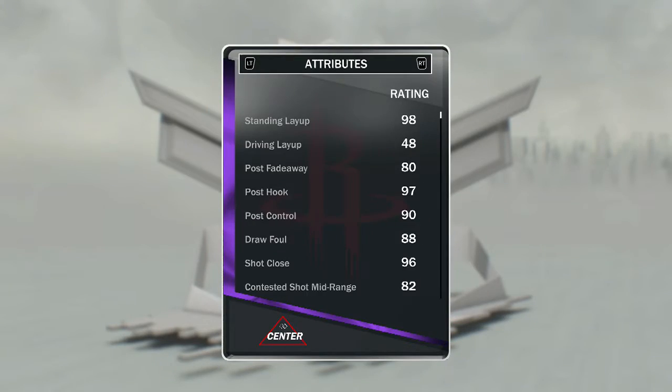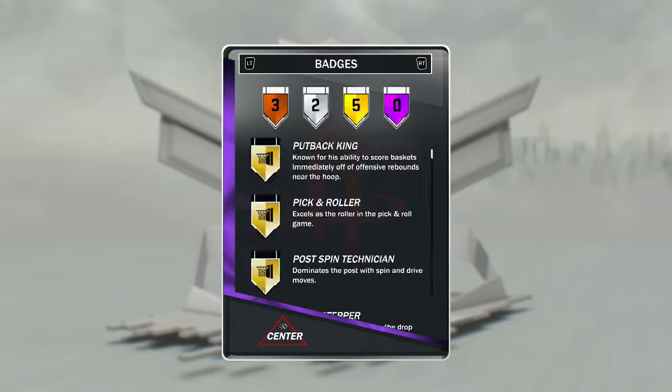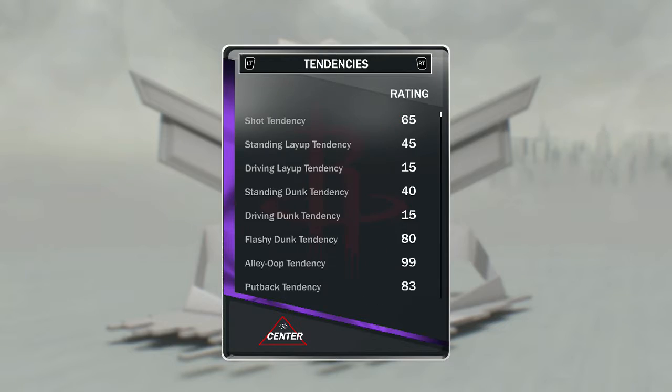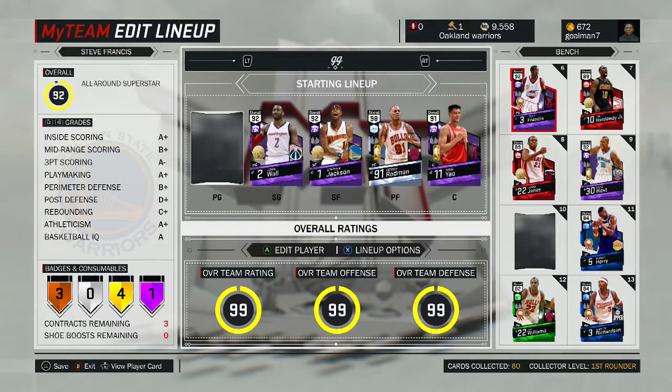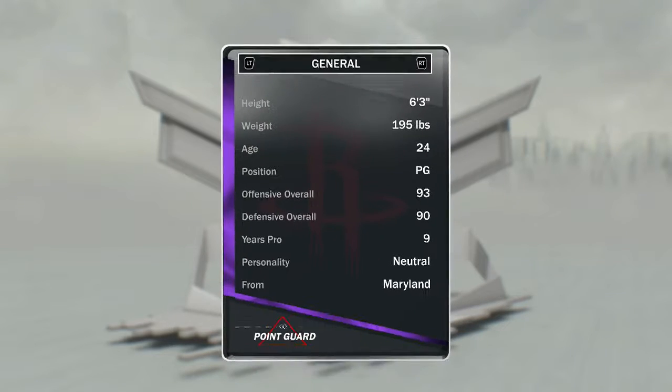I'm not even going to go over the next one — he's 7'6", what do you want from the guy. Steve Francis is a Domination reward, so if you finish that mode I do recommend him: 93 offense, 90 defense, Hall of Fame Ankle Breaker, and he can shoot the three.